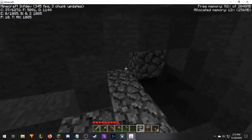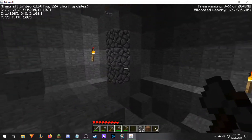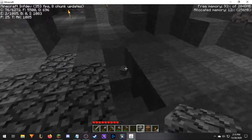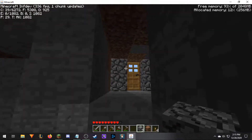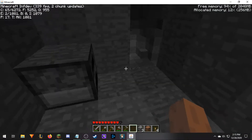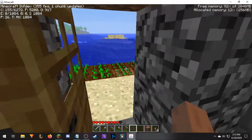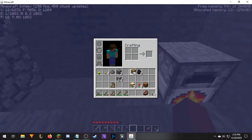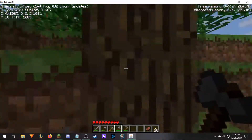So I guess this is where we're going to be staying for the first night. This is much more exciting than when I first recorded this. We're going to hop up here, place down our furnace — which for some reason decided to face that direction. We're going to cook up the pork. There is no animation for me opening a door — anyway, that's interesting. We're going to cook that up, and make some more torches. I need more wood, but it's nighttime.